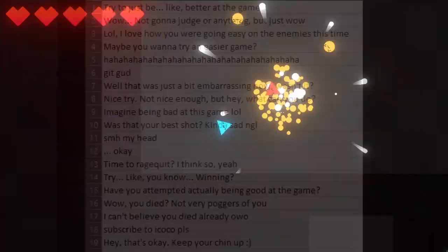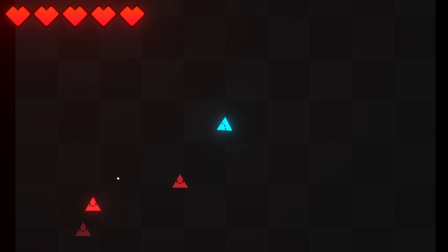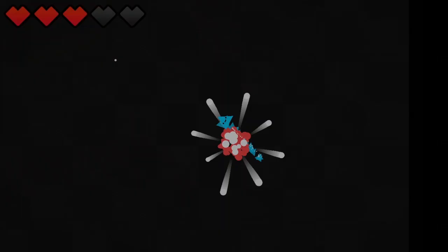The game loop is almost complete. You can start up the game from the menu, play through it, and when you die you can restart or return to the menu. That's pretty cool, but if you get to the end of the level and defeat all the enemies nothing really happens. I already had a system in place that detected when all of the enemies in a room had been defeated and it would open up the barriers to the next room. But once you get to that last part of the level there is no room to go to.